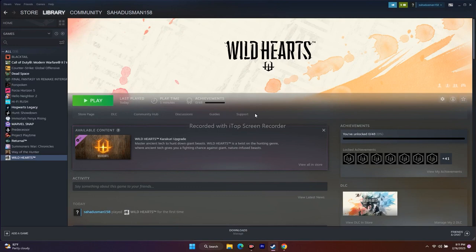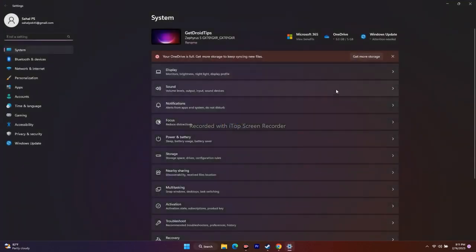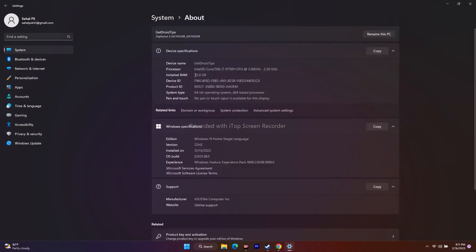Next, increase virtual memory. First, find out how much RAM you have. Go to Settings, then System, scroll down to About — you can see the installed RAM. Mine is 32 GB. Your RAM might be 32, 16, 8, 4, or 2 GB — note your value as you'll need it for the calculation.